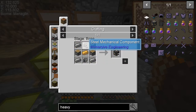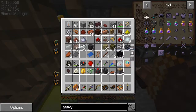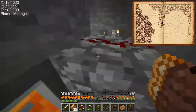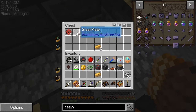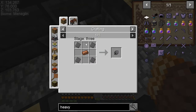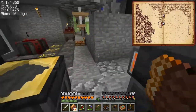Electromagnet, steel mechanical component — I need steel. I'm guessing the components are easier to make in the engineering table, but I know I have the electromagnet since I was pouring it out earlier. Was it a steel plate? Yes, this takes steel plates — I realized these were taking a lot so I started pouring out more of them.